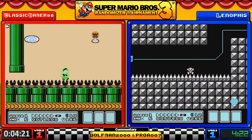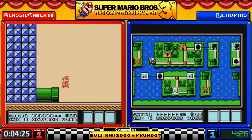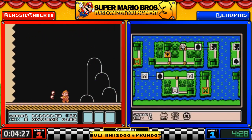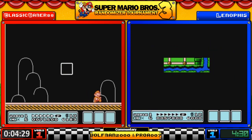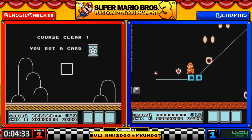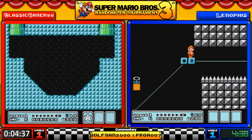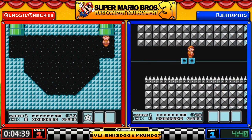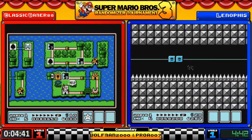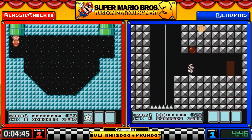I don't blame our runners for avoiding 7-1 because you'd think there'd be an unexpected death — and there was by Lenophis, who has to redo the fortress. I probably would have played 7-1 myself, but you know what, we're playing 7-1 now.